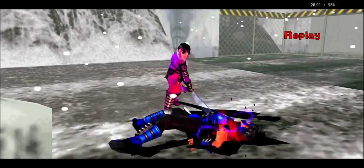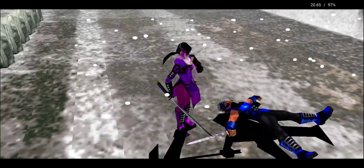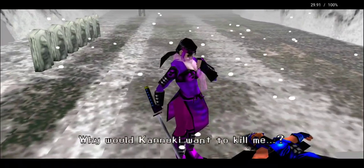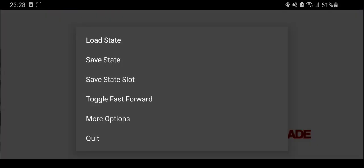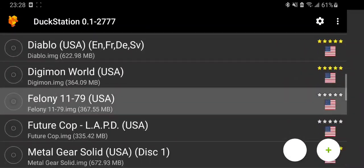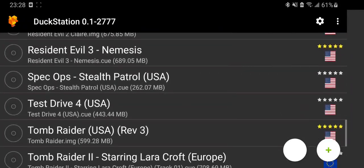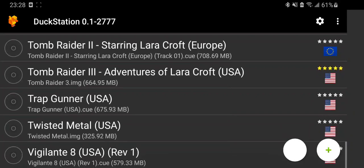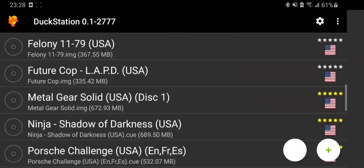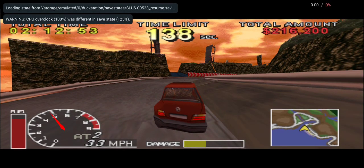So this is how Bushido Blade looks on the DuckStation emulator running at 720p. Runs pretty okay, all things considered, since this is still a very early version of the emulator. What else could I show you that is of interest? Maybe...